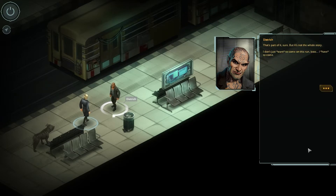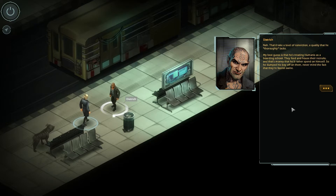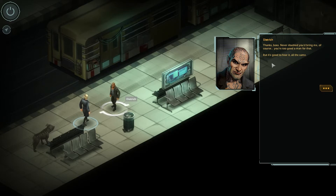You want to come with me? 'That's part of it, sure. It's not the whole story. I just don't want to come on this run, boss — I have to come. It's my nephew, Alexander. He signed on with Humanis, driven to it by his worthless sack of a dad, no doubt. My best guess is that he's treating Humanis as a boarding school — they feed and house their recruits and that's the money he'd rather spend on himself. So he dumped his boy off on them and never mind the fact that they're fascist swine. I've got to get Alexander out of there, Slick, before it's too late. Those monsters are experts at warping young minds — it's how their disgusting ideology propagates. So I'm asking you as a personal favour to let me come along on the run.' Well, I was going to take the whole team, Dietrich — I wasn't planning on going alone. 'I have to find Alexander. I have to turn him around before those animals make him do something unforgivable.' Hell yeah, Dietrich, come along. 'Thanks boss. You're too good a man for that. But it's good to hear it all the same.'